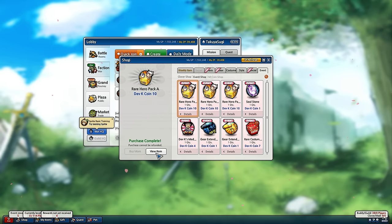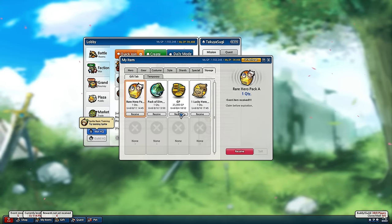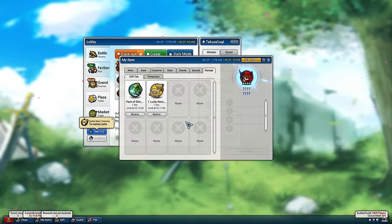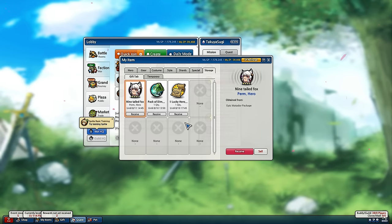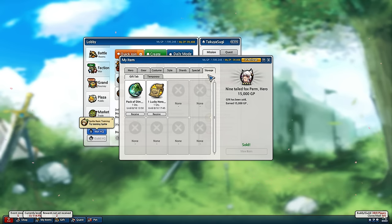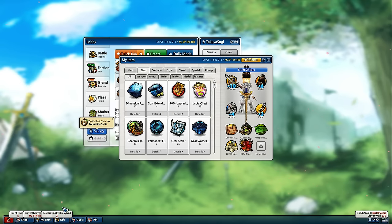Oh, it doesn't roll right away. Alright, let's try it again here, try the pack — it's probably going to give me a dupe, we'll see. There's Ninetales Fox — I wouldn't want that even if it was given to me. So I've already got that hero, so just sell it and we'll try again, unfortunately.